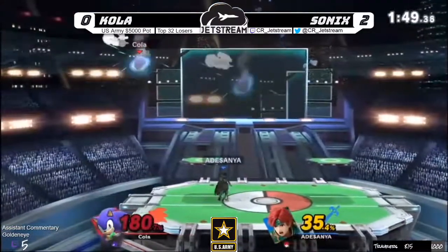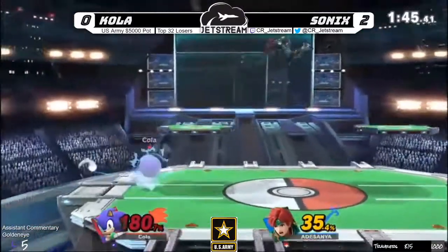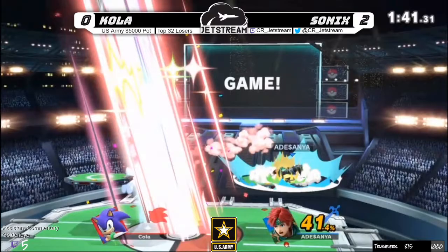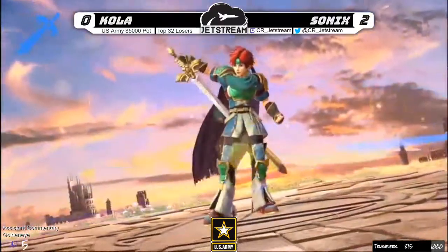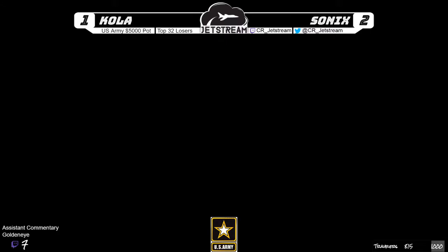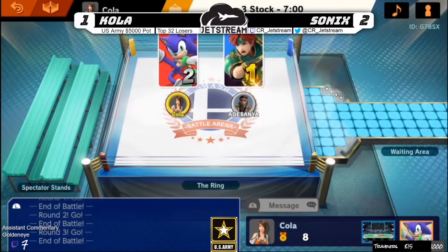Sonics has to play so careful because any hit — if that were the sweet spot he would have been dead. He got a pummel! Avoiding the pivot F-tilt, avoiding the sweet spot up airs — one gets hit by that one, that was a trade. Not a good trade Cola. He is 2-1 — Cola close, but you are not going 3 on me in bracket right now. This is a nice set.